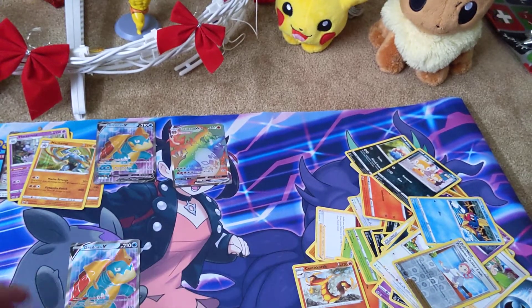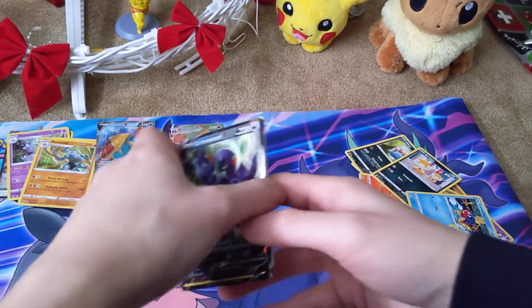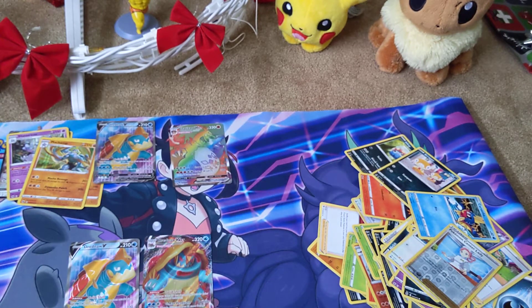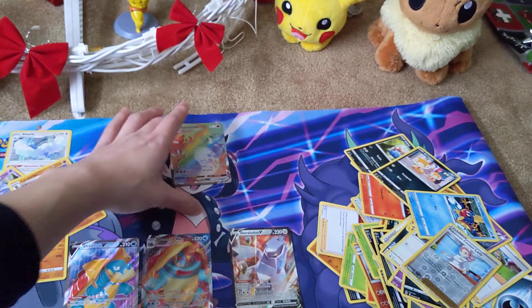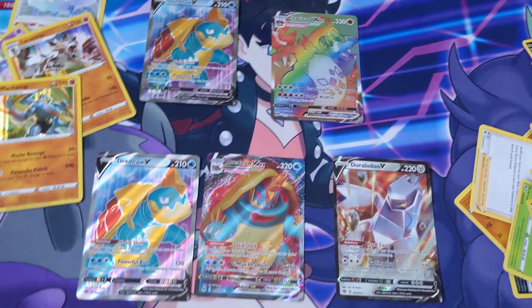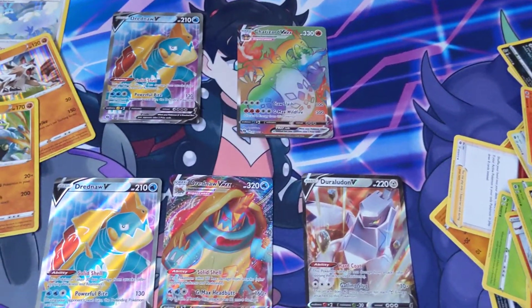All right, guys — we are done with the openings. I'm very satisfied with these two box openings. Let's get out the full arts to calculate the donation total. We got the Duraludon, Dreadnought, and the Charizard. So that's it — we got fifty dollars in total for the donation. Cool, nice — to a good cause, to preserve the wildlife of this earth. We also got the two promo cards.